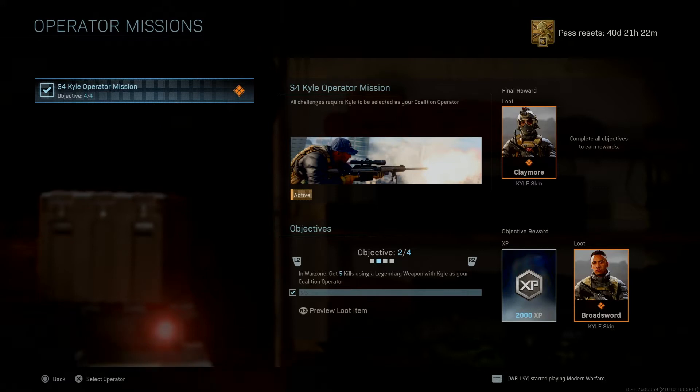You can't stick a legendary weapon on your loadout, pick it up, and get kills with that — it doesn't work. You have to find one on the ground and get 5 kills. The next mission is to call in 15 killstreaks with Coil as your Coalition Operator. And the last one is to successfully complete 7 contracts in Warzone with Coil as your Coalition Operator.